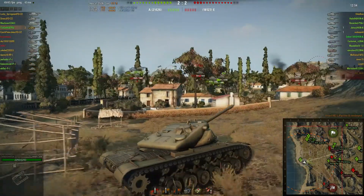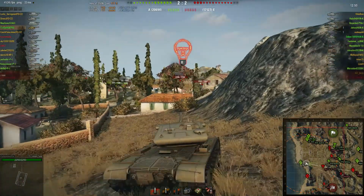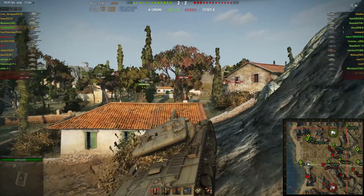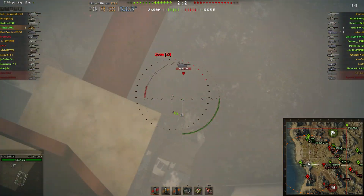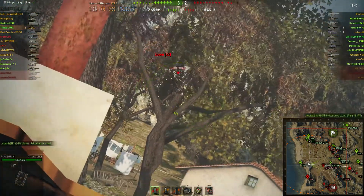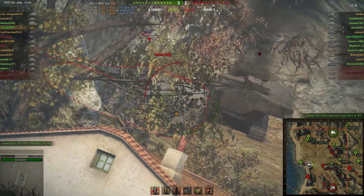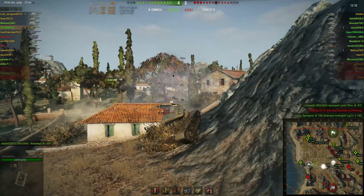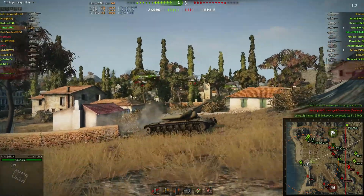From this position I can actually snipe into the back and help our teammates camping in the middle. But I see a Jagdpanzer pushing over so I want to get some damage. I put a 4-shot clip in — it sadly only bounces on him first, but the second, third, and fourth shots go in. That's 1.2k damage against that Jagdpanzer. Poor guy.